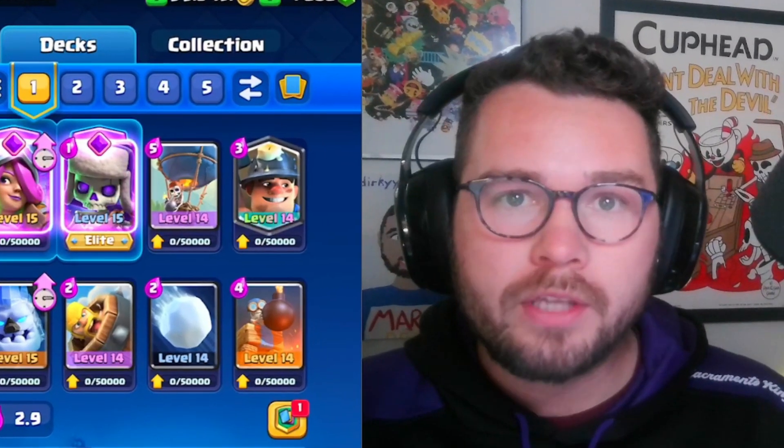It looks like he's gonna be rocking ram rider bridge spam — honestly not surprised, super popular deck. We're gonna protect our musketeer here. If he pops the ability I think that's an overextension, at least in my opinion. So what we're gonna do is go miner and balloon — because he overextended I think we're gonna get some damage here. I don't want to go for the snowball because I don't want to overextend.